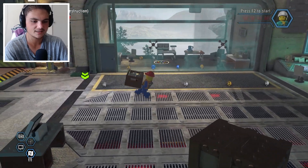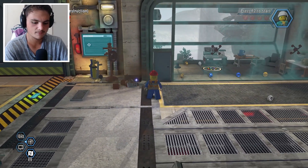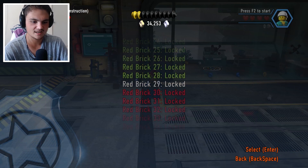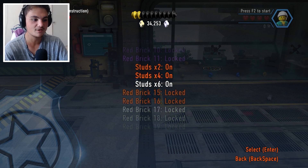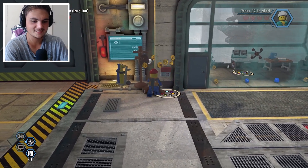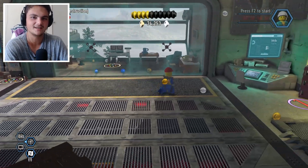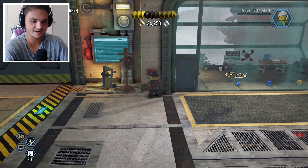Let's carry the box over here — this might open the door to that computer. We need to get our extras because we unlocked a new stud multiplier: six times studs, so now we're at 48x. Oh my god, we're gonna be rich! Let's go ahead and get True Hero — I've been playing Lego Marvel Superheroes, it's Lego City Hero.